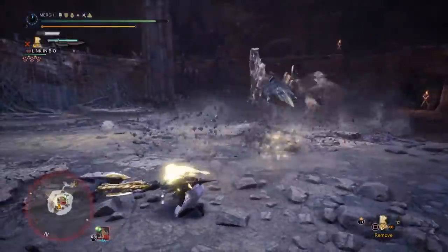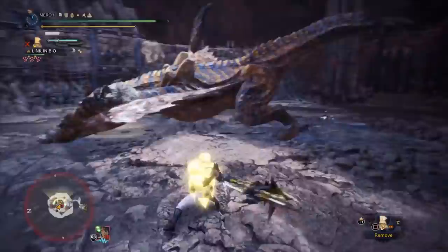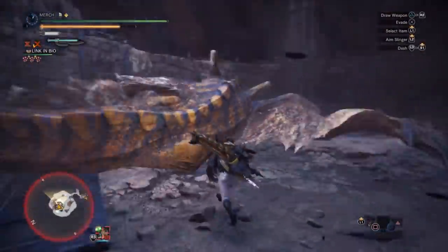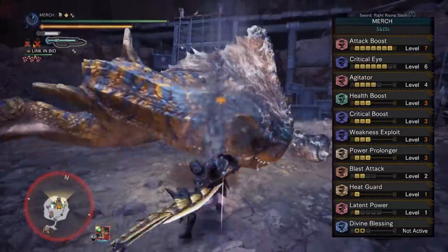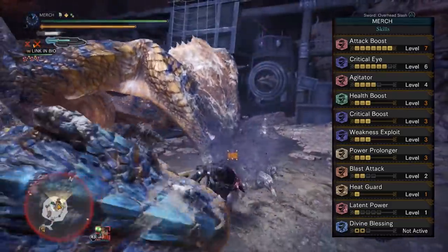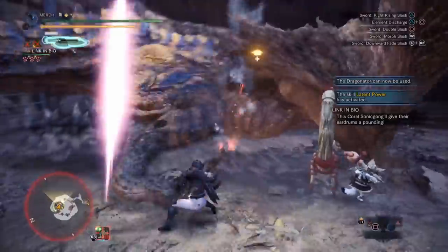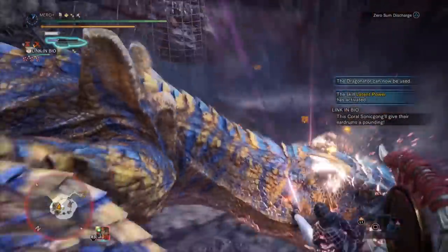As a whole, this gives you max Attack Boost, Critical Eye 6, and Agitator 4, maxed out Health Boost, Critical Boost, Weakness Exploit, and Power Prolonger 2, plus spare levels of Blast Attack from the coil and Heat Guard, and one level of Latent Power. With the natural affinity of the Gold Rathian switch axe, you only need Critical Eye 6 to reach 100% affinity with Weakness Exploit, which lets you sneak in a few extra levels of Attack Boost.